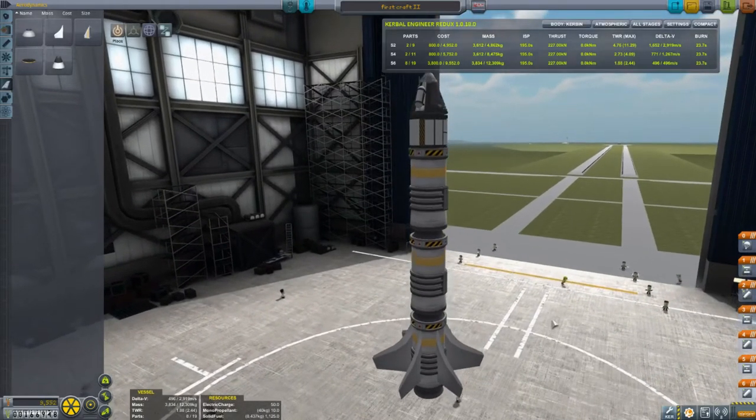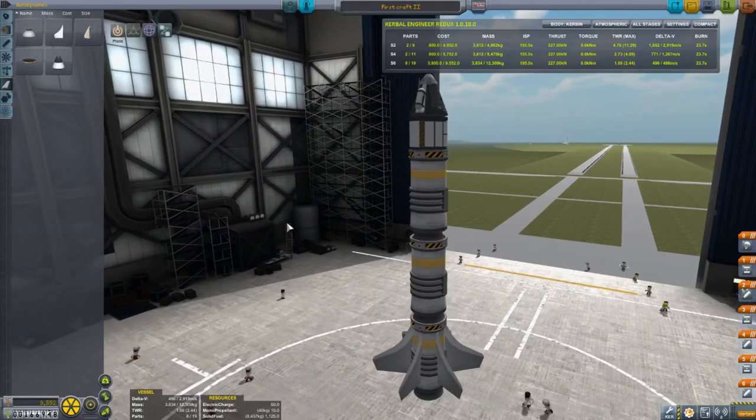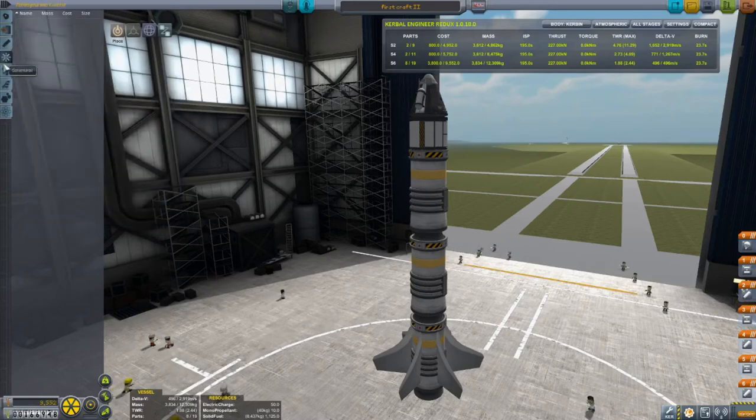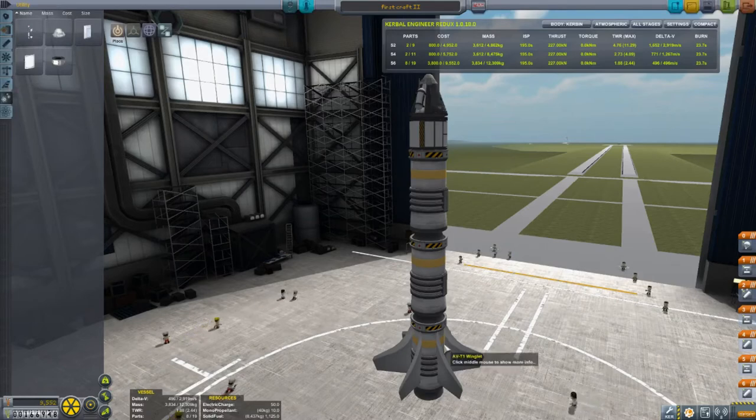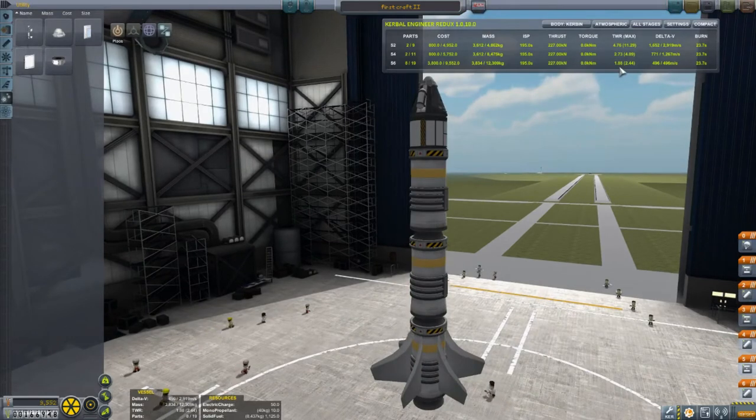2,919 meters per second — that's pretty good. If it were 4,000 meters per second that would be enough to make orbit, which I've done with solid boosters, but we're not going to do that. I was thinking about putting side boosters on it but I don't think it needs it. At launch it'll be 1.8 TWR.